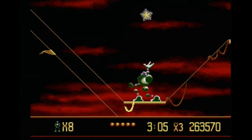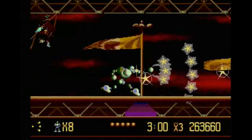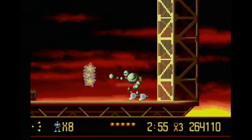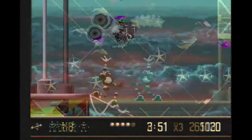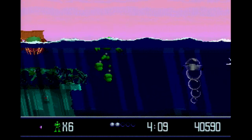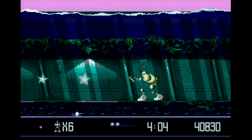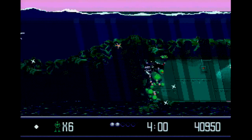Traversing through Vector Man's 16 stages is a terrific experience. The stages are a bit basic and linear, but there are little touches here and there that keep them above average. Destroying some enemies will give Vector Man temporary transformations, turning him into a drill, a buggy, a fish, or even a bomb. Sometimes these transformations will allow Vector Man to unlock a hidden section of the level, to find more TV sets to boost your score, or find other goodies. There are temporary weapon upgrades as well, giving Vector Man even more firing power and increased spread.